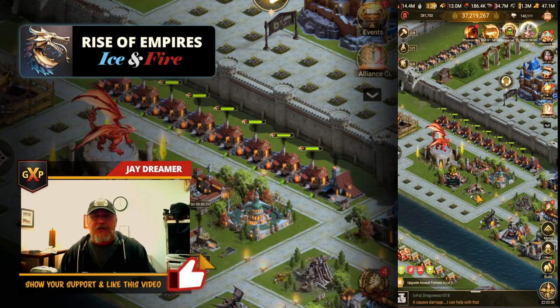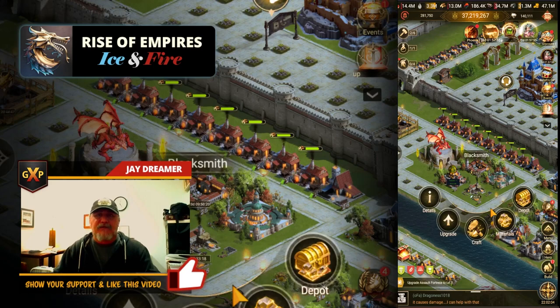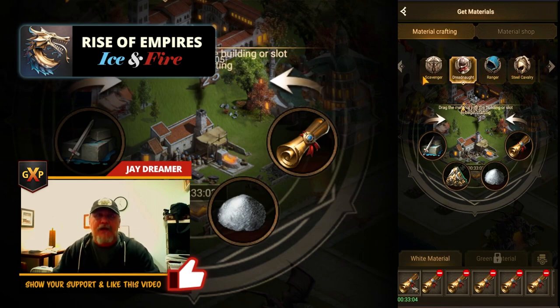One of the most important buildings when you start out is getting your blacksmith up to level 10. When you get your blacksmith up to level 10, you have the ability to have all your slots for materials open and you have the ability to open up producing material — three types of troops plus your scavengers which are for gathering.